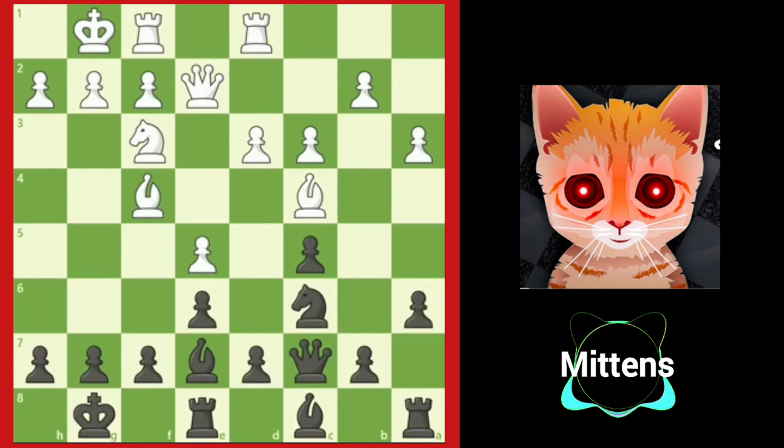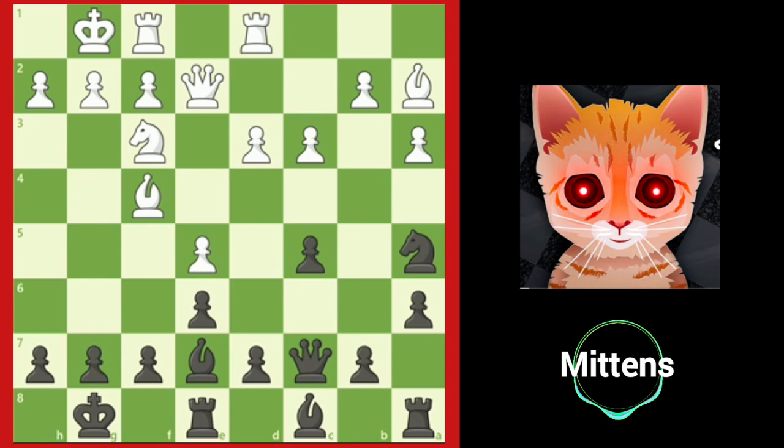Let's take a look at another position together. Black decides to attack the bishop on c4 with knight to a5. Although this threatens to capture white's bishop and double white's pawns on the c-file, white can simply play bishop to a2, retreating the bishop to safety, where it is still a good piece.